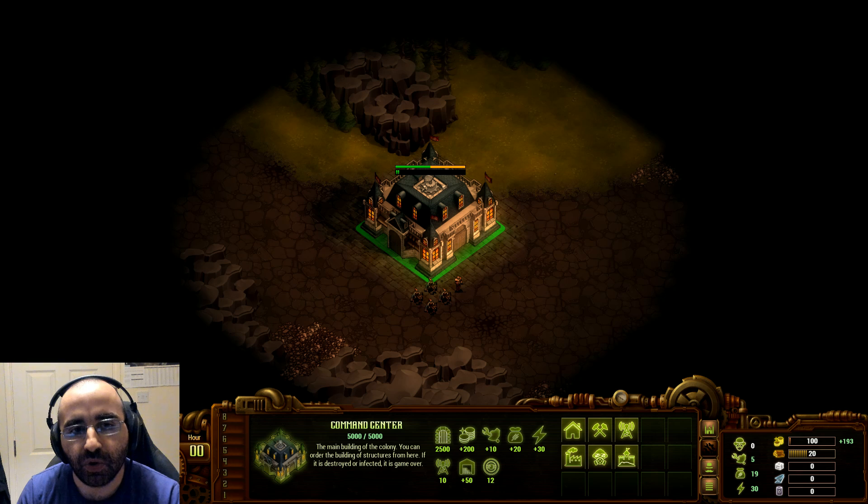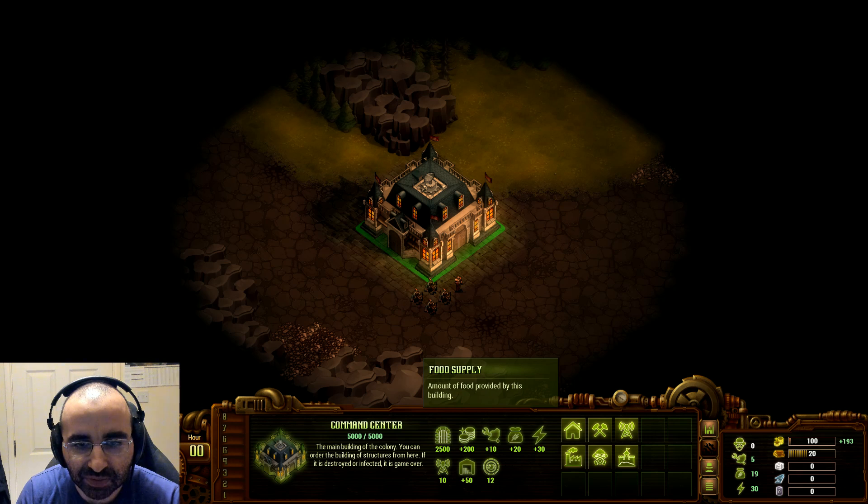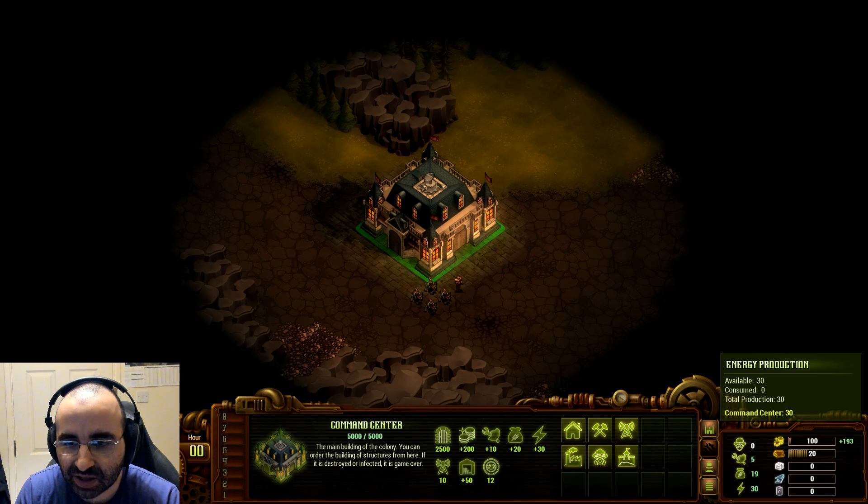You have to be very careful. All you start with on this map is the command center, which generates for you: 200 money, 10 workers, 20 food supply, 30 electricity, and a 10 power radius. The first things to consider are your resources and the buttons. For example, this power button is showing I've got 30 power available — that's how much I can build with. As you build more structures, you will need more power. Simple as that — typical real-time strategy.